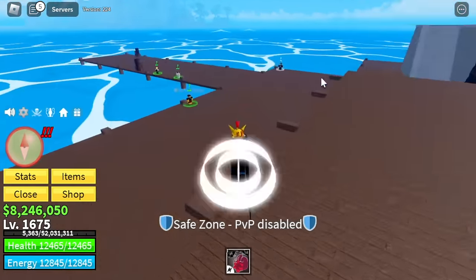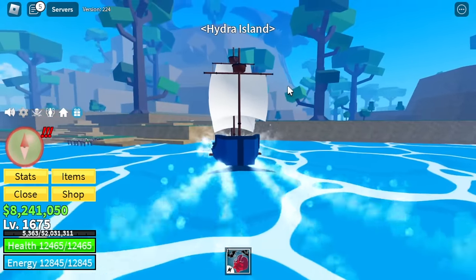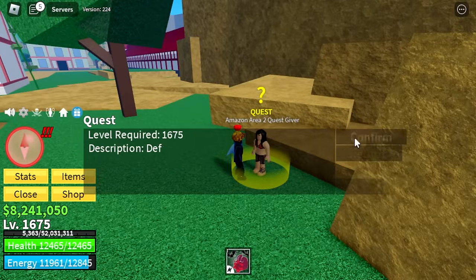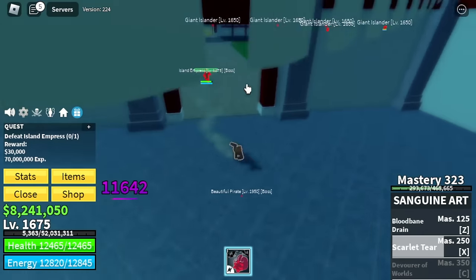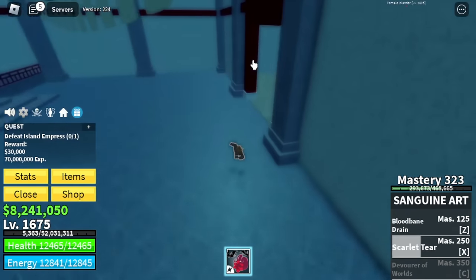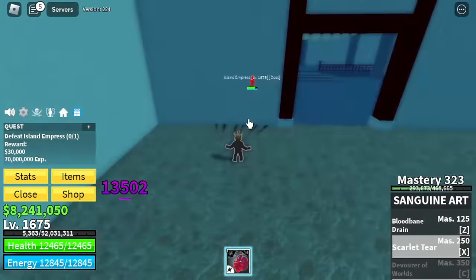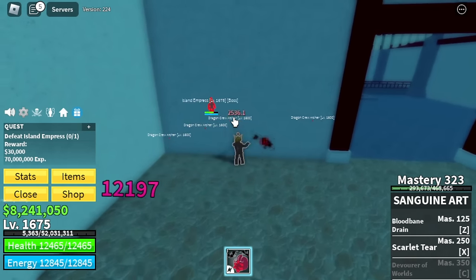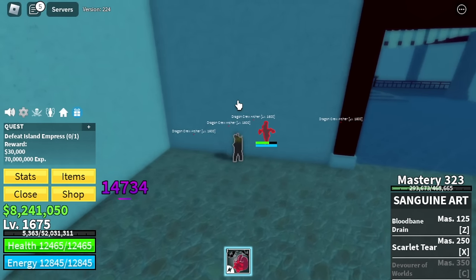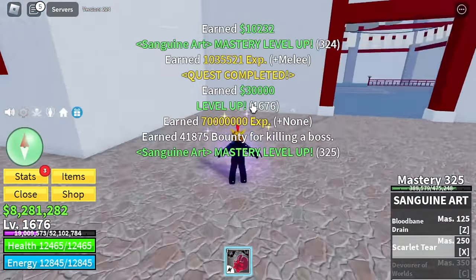For the stats: max melee, next is max defense. I won't be putting points on any other stat. Next up, Hydra Island. Target mob is the Island Empress. Very easy, just M1. I'm going to show you some tips — like doing a Wall Strap to avoid the enemy's attacks. Our HP is really high, and we also have the Z skill Blood Bane Drain to lifesteal. Check the damage — just M1: 20k, 25k damage, reaching up to 29k.